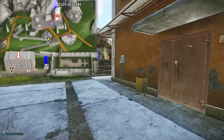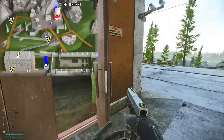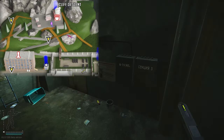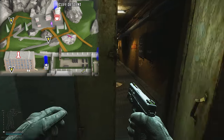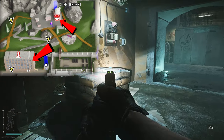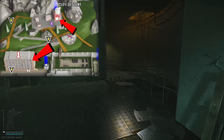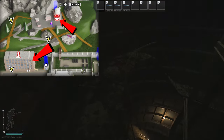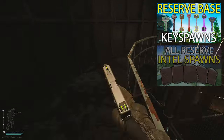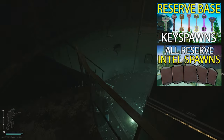Starting from one of the most iconic locations in Reserve — the dome, or the weather dome — we're going to be heading straight away from this area down into the tunnels. The tunnels connect the dome and the White Pawn building, which is the large four-story building closest to the dome. The tunnels have a lot of good loot, whether it be keys or intel.